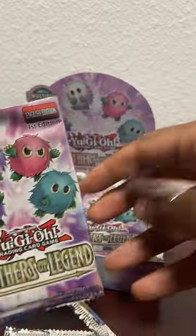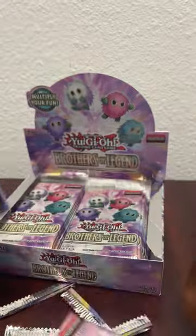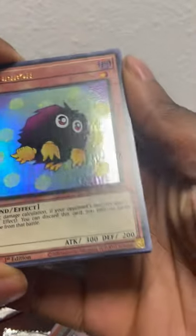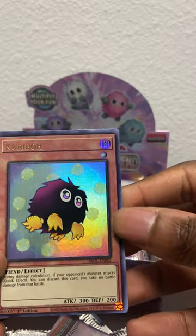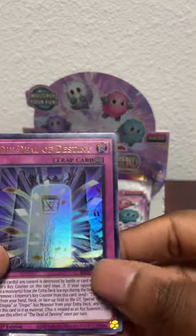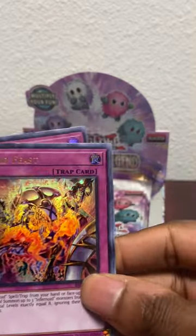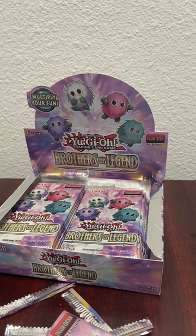I'll take anything - that's what I'm looking for, the Karibos. Ah, finally got a Karibo! Look at it - so precious. First Karibo, that's what I like to see! We got the Deal of Destiny, Void Feast, the Karibo card, and Performapal Karibo - there we go! That's one of the Karibo cards I was looking for.